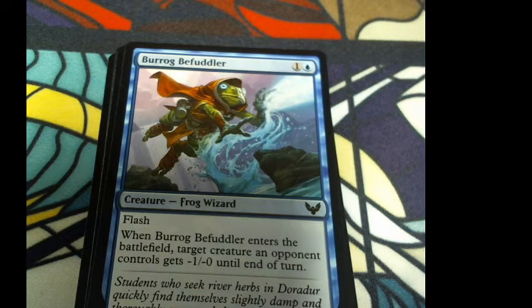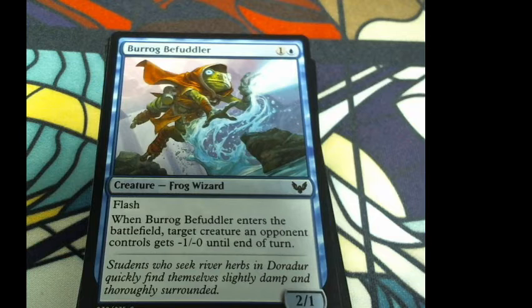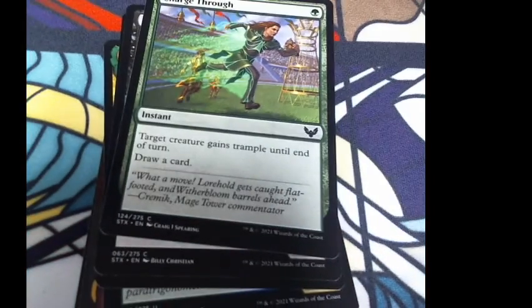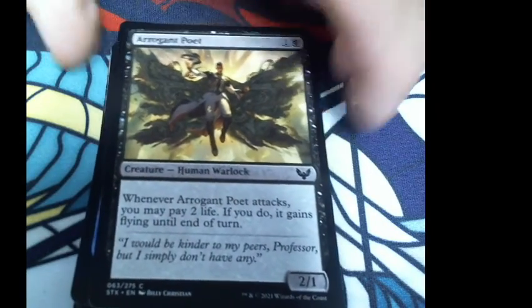Lorge Befuddler: frog wizard. When Lorge Befuddler enters the battlefield, target creature an opponent controls gets -1/-0 until end of turn. One colorless and one blue for a 2/1. Flavor: 'Students who seek river herbs and darada quickly find themselves slightly damp and thoroughly surrounded.' Then Charge Through: instant — tap a creature, it gains trample until end of turn, draw a card. One green. Flavor: 'What a move! Witherbloom bows ahead.' Kremic Mage Tower commentator — mage tower is like the quidditch of this world.